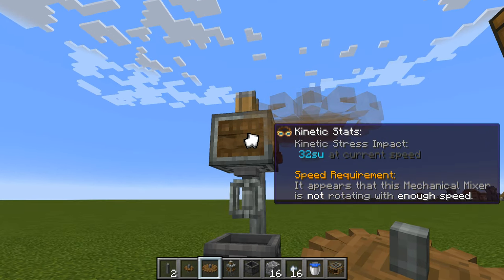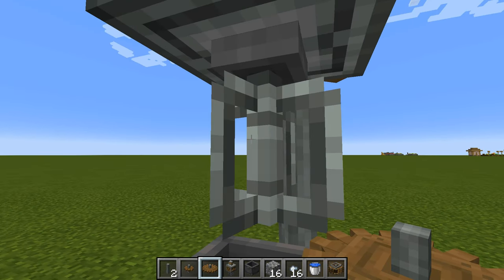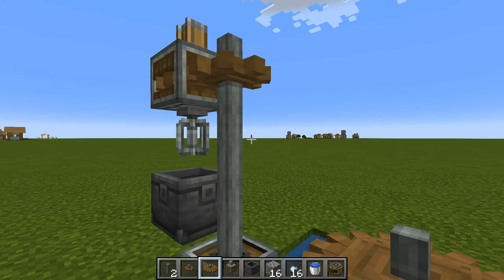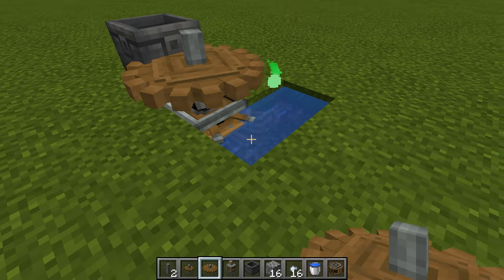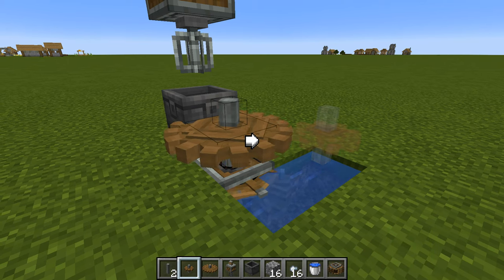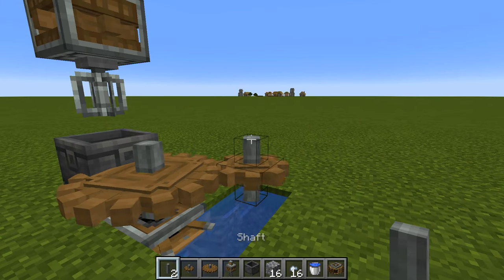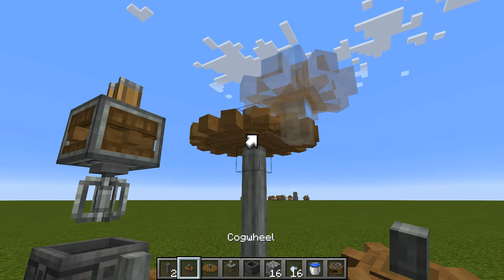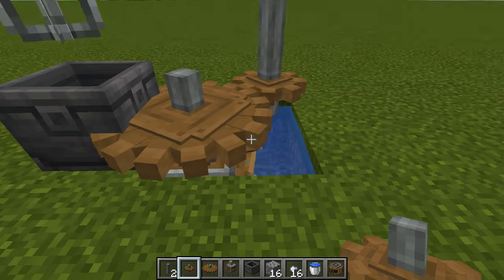There is a problem though — it says speed requirement is not met, it's not rotating fast enough. That's okay, we can easily make it go faster with a couple of cogwheels. Remove the shafts and the top cog, then place a large cogwheel directly on top of the water wheel spinning at the same speed. Offset from that diagonally, place a small cogwheel — it immediately spins twice as fast. Add a shaft onto that, then a large cogwheel spinning at the same speed as the small one, then add another small cogwheel — now we have double speed again, so our mixer is going four times faster than the water wheel.